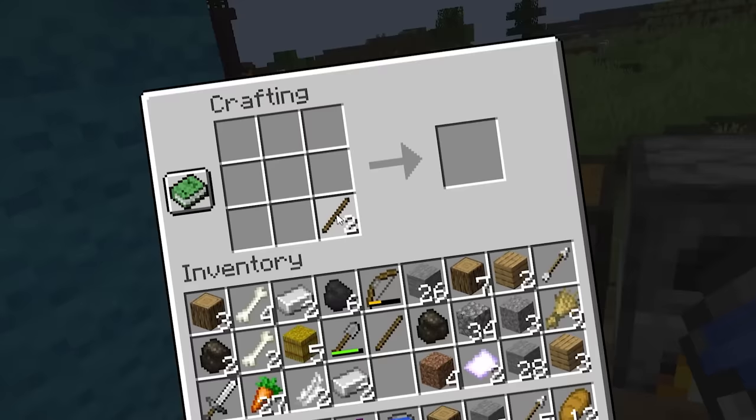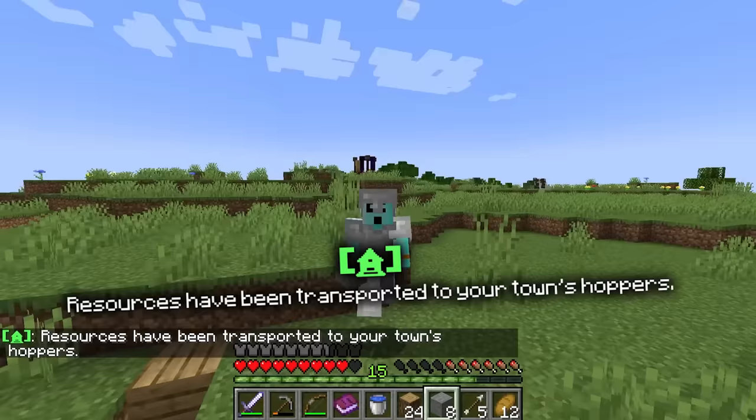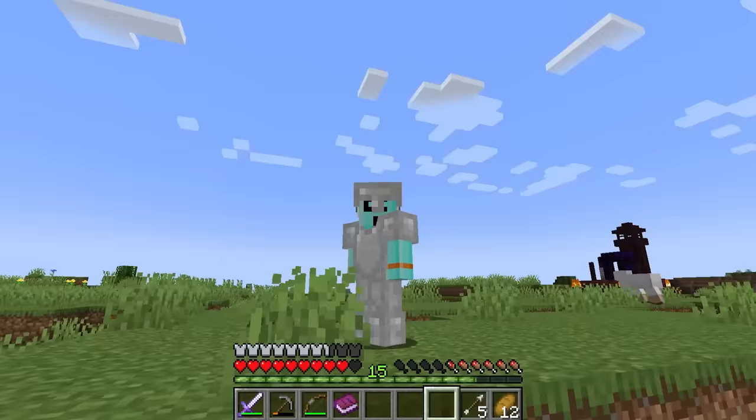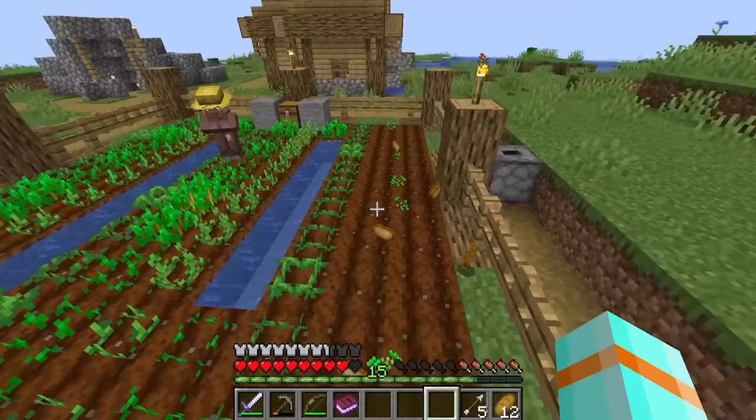The next upgrade we can make to our village is our farm. And since I got carrots earlier from that farm, the only thing I need is a water bucket. So all I need is some tears from my enemies - I mean, water from the ocean. Craft myself a nice old bucket. More resources. Got myself some seeds. And now, my friends, we have a farm plot. Let's go! Our very own farm. I don't need to steal from the local villages anymore. I mean, borrow.